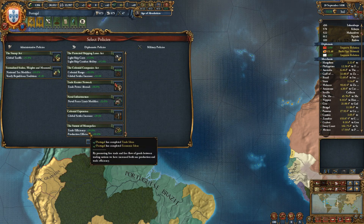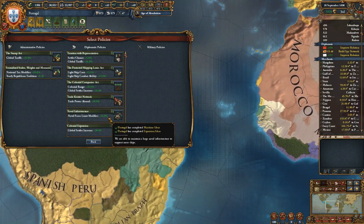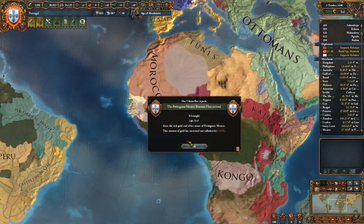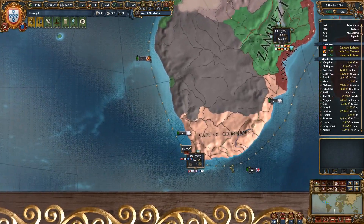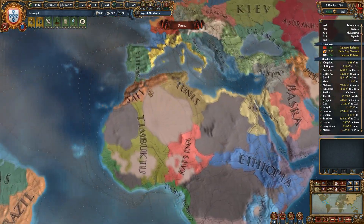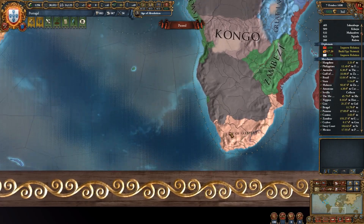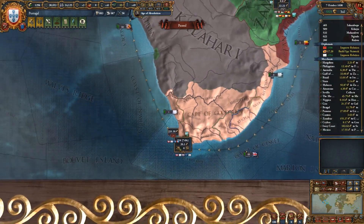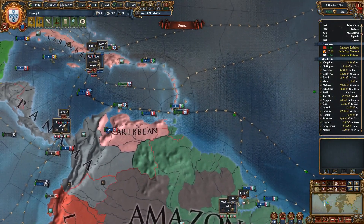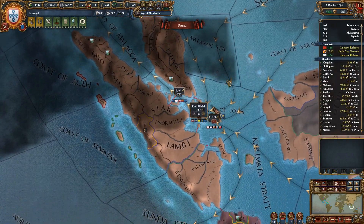I think we're going to go with the naval force limit policy first and build up the trade fleet. I kind of want a trade fleet at the Cape — let's say 25 ships. We should send some ships down there, maybe some in the Ivory Coast just to transfer a little more trade power, and increase our fleet in the Caribbean to send as much as possible home.